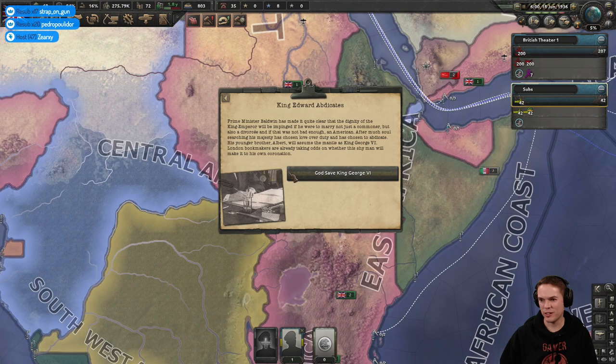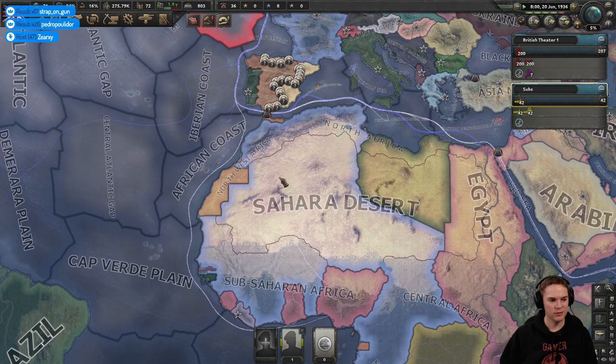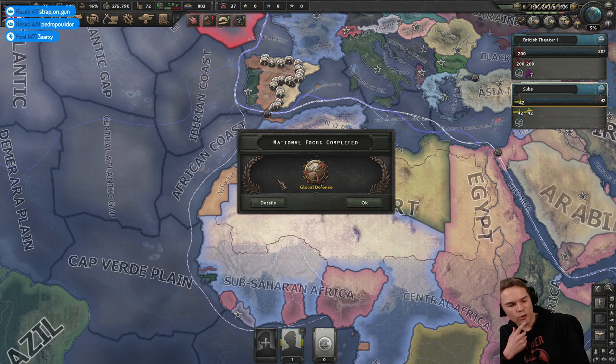I don't know if Ethiopia can ever resist Italy — you could try though, you can actually play as Ethiopia. King George VI takes over. Hey Shamrock, how's it going? Are you the Shamrock I used to know, or have you changed your name, or are you completely new? If so, welcome to the channel.